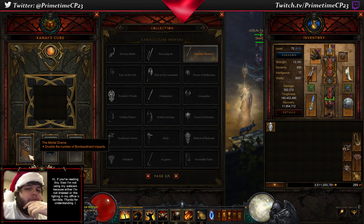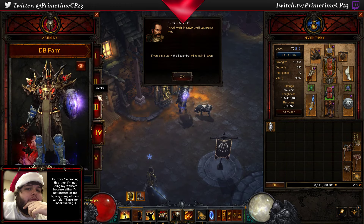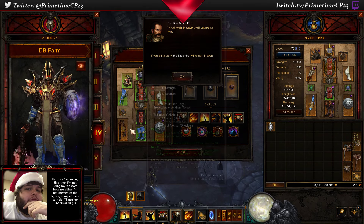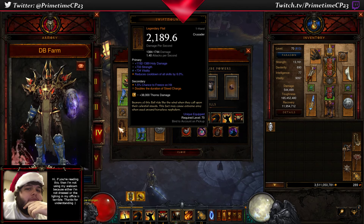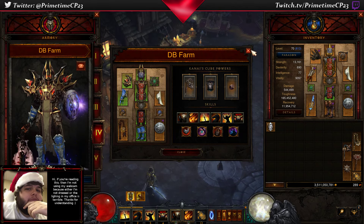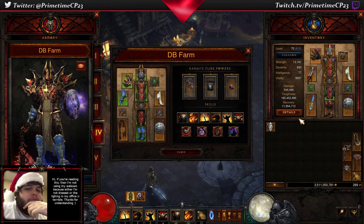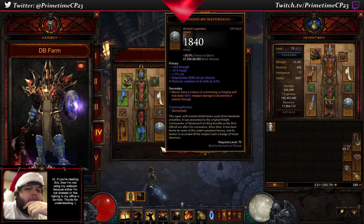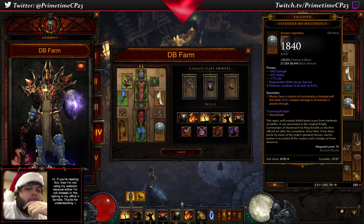Ideally you'd be using the Mortal Drama — Swift Mount doubles the duration of your Steed Charge, and the Mortal Drama doubles the number of Bombardment impacts. As you can see, it's going to be the exact same skills on both builds, which we'll go over in a minute. Currently I'm using Defender of Westmarch on both builds.